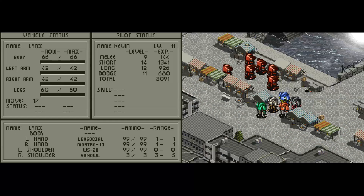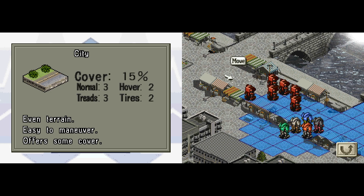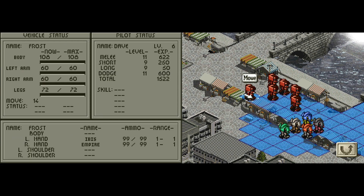They move after our phase immediately afterwards. We got Hell's Wall to help us during this whole fight, and if you don't want to do anything and let Hell's Wall take care of everything, they pretty much will. Despite their levels not being as high as ours, they can pretty much handle themselves because they're in Frost mechs. Look at their HP totals compared to us — almost doubled. 100 HP in the body, they've got a move of 14. Dave has an Ibis rifle and Empire rifle. He's level 6 with 11 melee, so not great in shorts, but still.